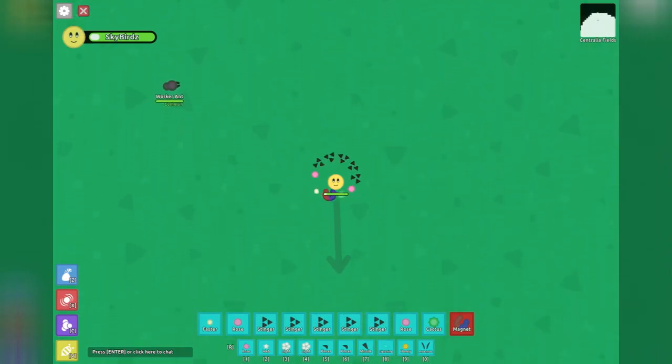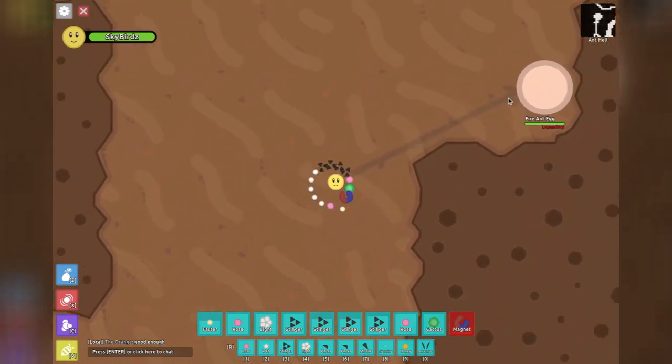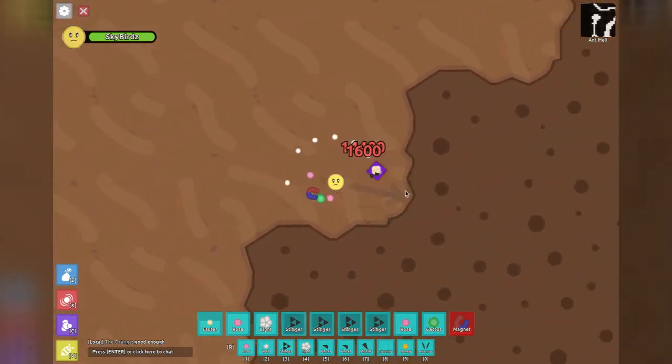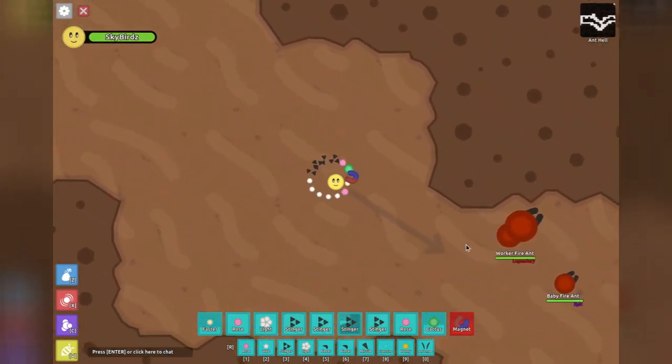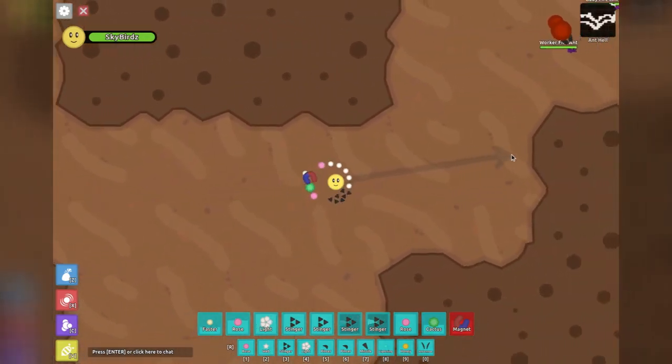The first direction I went was down, through the desert, to the giant ant hole known as Ant Hell. Inside the ant hole was a new sort of ant biome, with ant eggs and several different types of fire ants that weren't included in the game before.